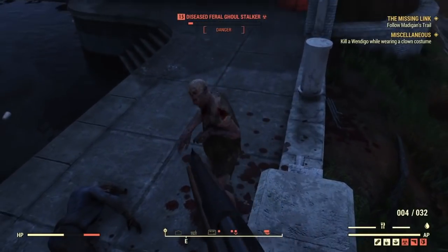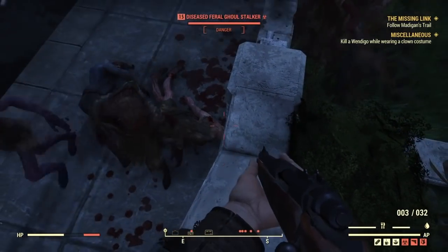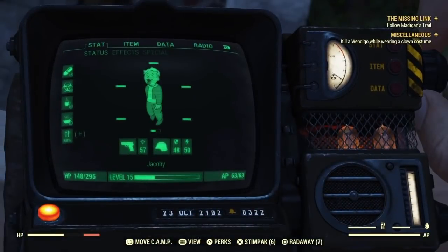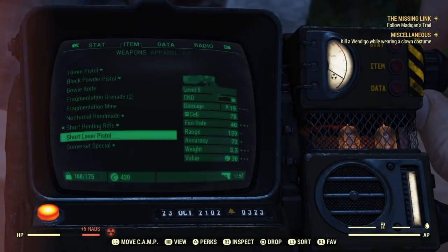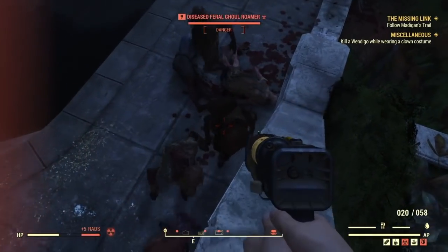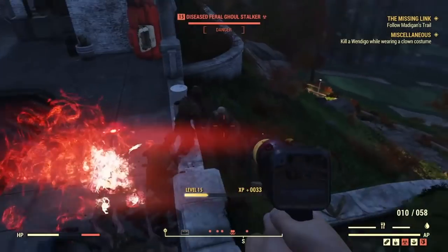This is also another little cheese spot. If you stand up and take a couple steps down, they get attracted to you, and then you can take a couple steps back up and shoot them. Keep going down and up so they can't shoot you, and then attract them back to where you're standing.